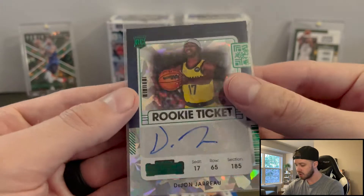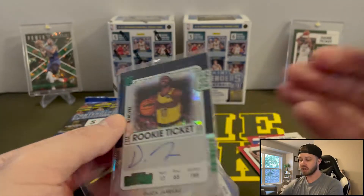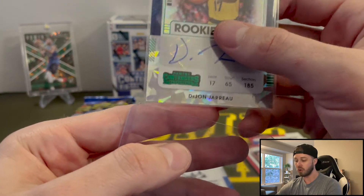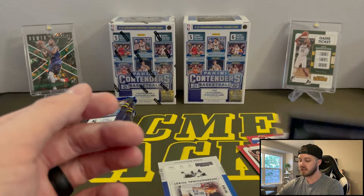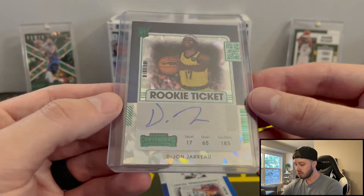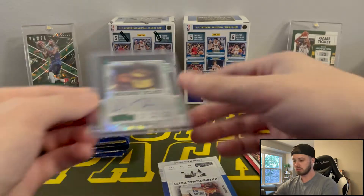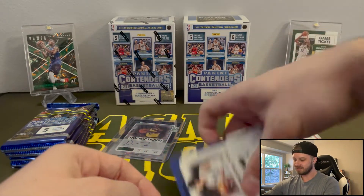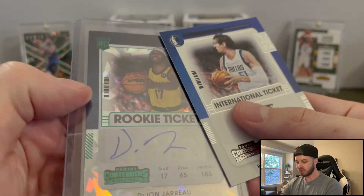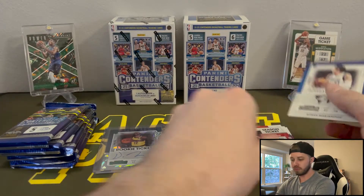I'm going to be honest — I don't know a whole lot about him. Normally these Contenders sets are known for more obscure autographs that you can't get anywhere else. Very cool, the Cracked Ice and everything. Starting off hot! Maybe that is considered the Green Cracked Ice — I'm not 100% sure, but very, very cool. And then Boban.